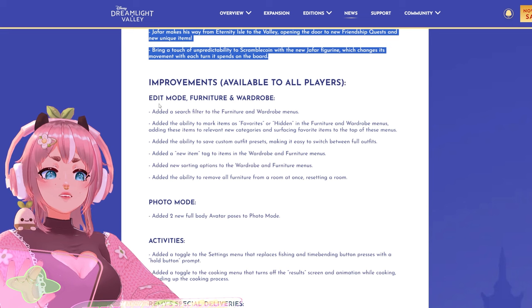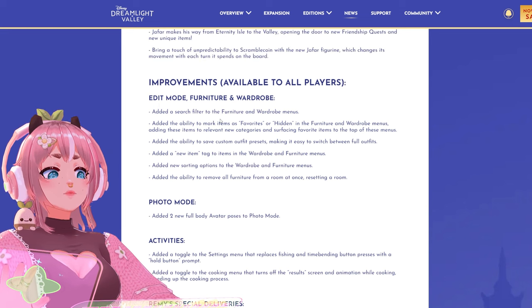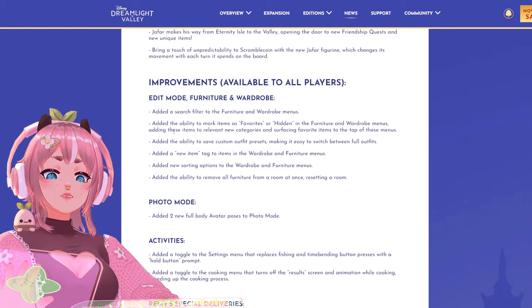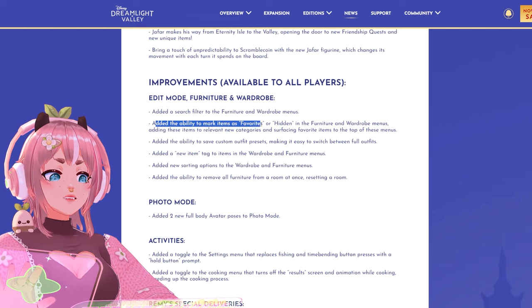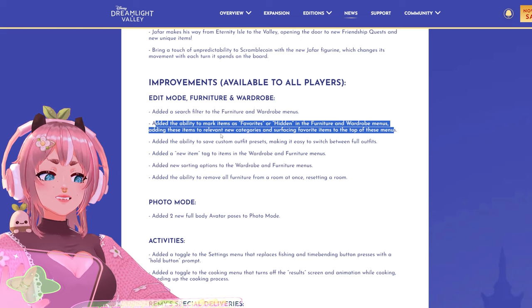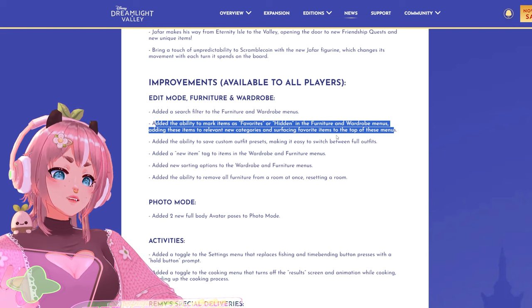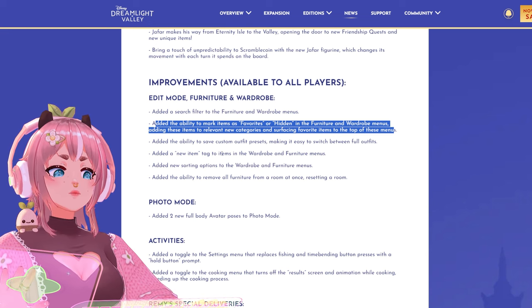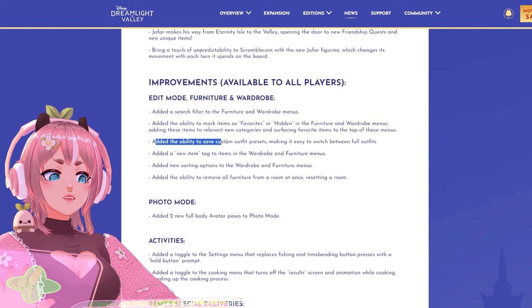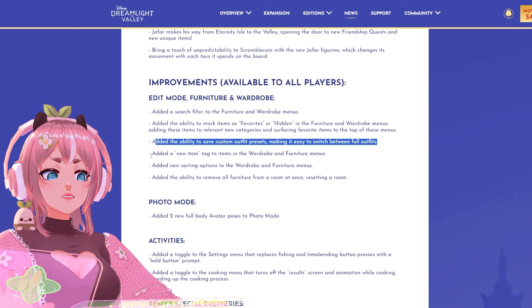Improvements available to all players: Edit mode, furniture and wardrobe — added a search filter to the furniture and wardrobe menus, added the ability to mark items as favorites or hidden in the furniture and wardrobe menus, adding these items to relevant new categories and surfacing favorite items to the top of these menus. Also added the ability to save custom outfit presets, making it easy to switch between full outfits.